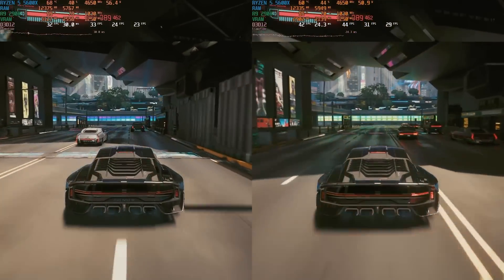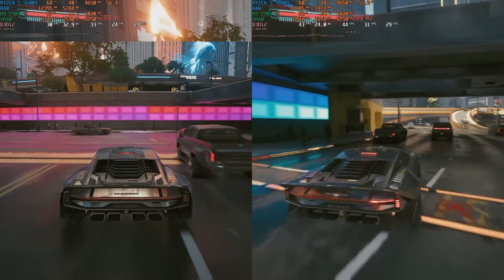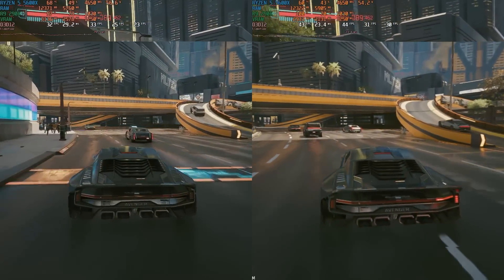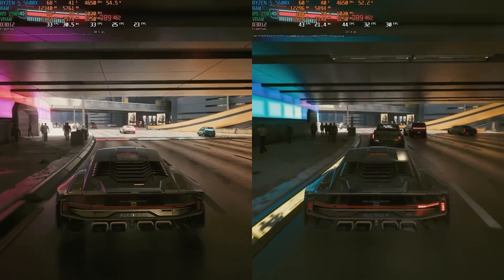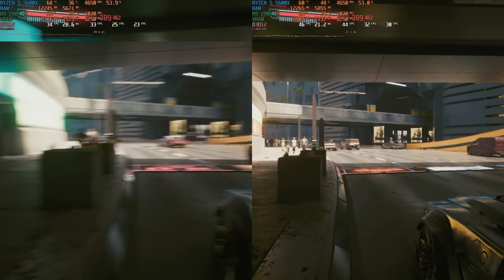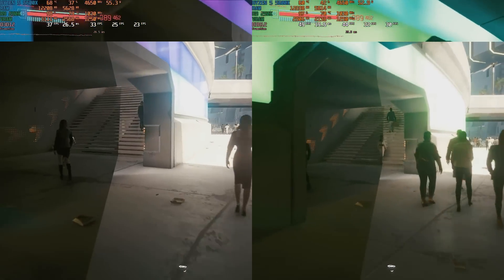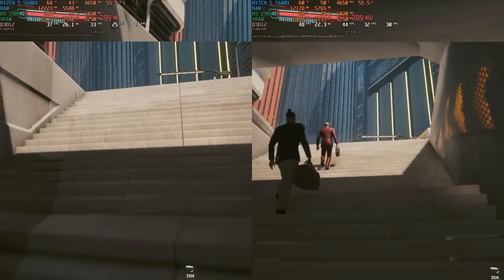After reviewing the capture footage more closely, I had to rewrite this section of the video. On the face of it, Cyberpunk 2077 gains about 10 FPS from Nimes over Legacy, but it's not quite as simple as that. It might not be apparent after YouTube has had its way with the compression, but when looked at side by side, the Nimes footage is noticeably softer. I double-checked that resolution scaling and FSR were disabled in the menu, but for whatever reason the game seems to have ignored that. I'm gonna have to call foul on this one.